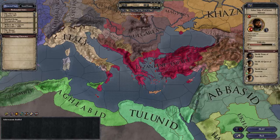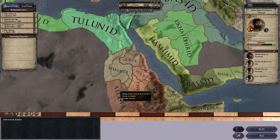Famagusta is no longer part of the Abbasids - that is one change. And we've got a lot more little kingdoms down here that are potential choices.